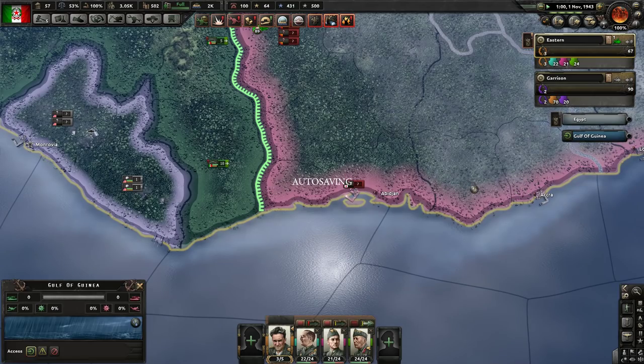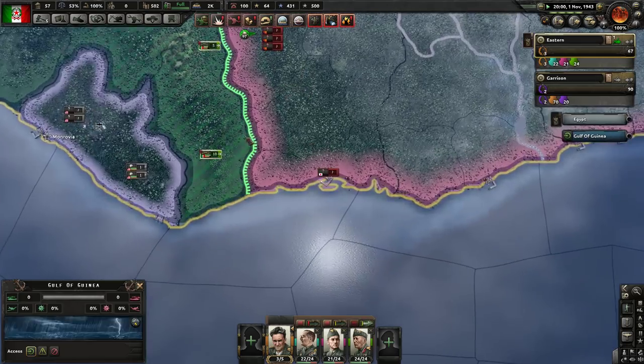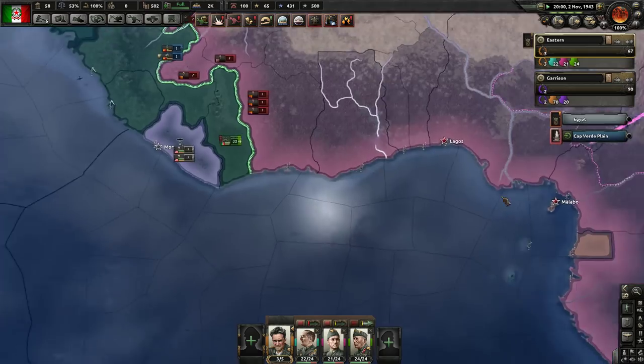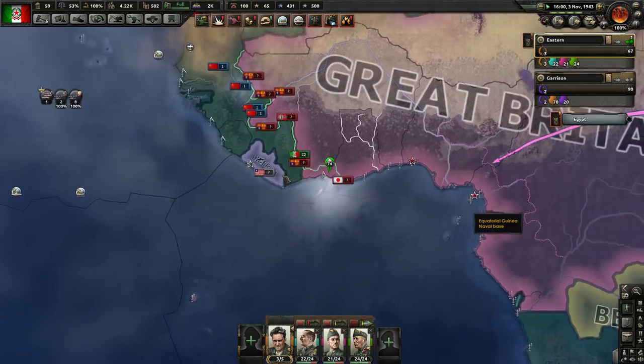We'll keep running along the coast here. So we're having a real breakthrough in the west. The east is still being difficult. Although we are going to be able to start squeezing pretty hard here, once we've got this other side, because their supply situation can't be good.